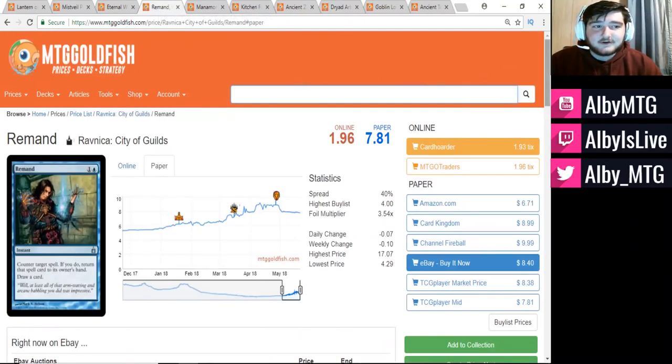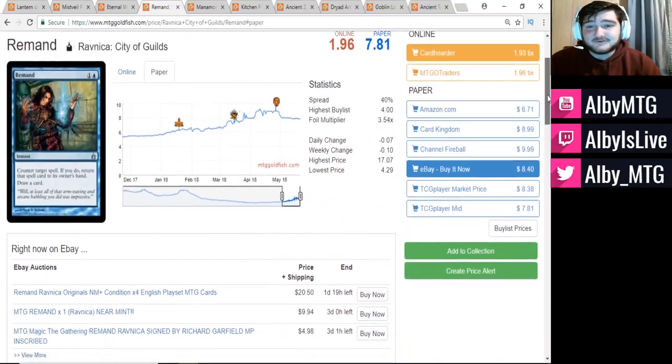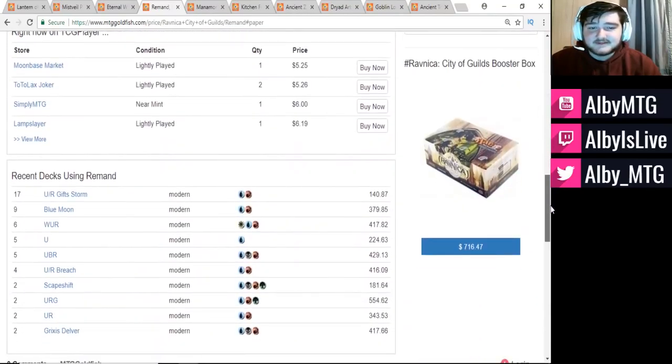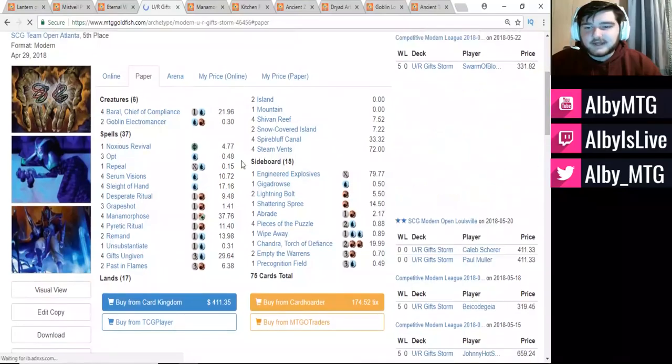The next card is Remand. Remand is just a fantastic spell in Modern — essentially every blue deck plays this. It's extremely strong in decks like the Jeskai Tempo variant, where they can draw a card and counter your spell to kind of leave you off a turn. So you do nothing for your turn, and then they get to draw an additional card. They're basically time-walking you plus drawing a card, which is quite strong, especially if you have creatures to back it up, something like a Snapcaster Mage where you can get in for some damage and possibly replay it.